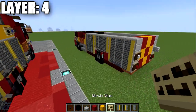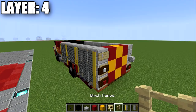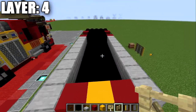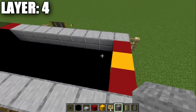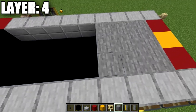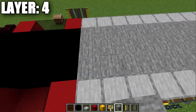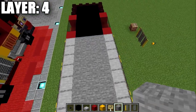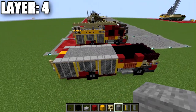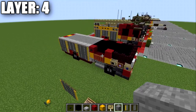On the back, place a birch wood sign on the left side and a birch wood fence post on the right. In the middle space, fill in with stone all the way to the line of black concrete - this area will be visible from outside the build so it must be filled in. That completes everything for layer four.